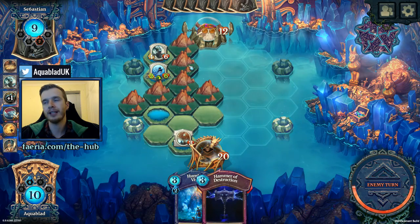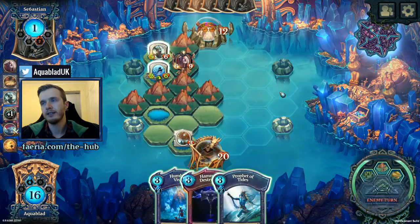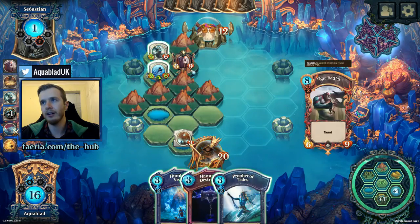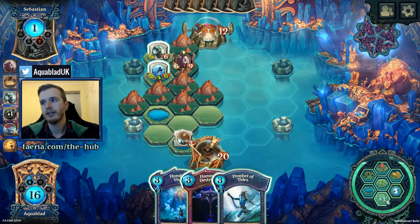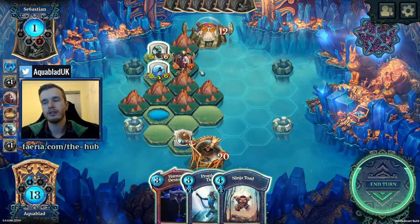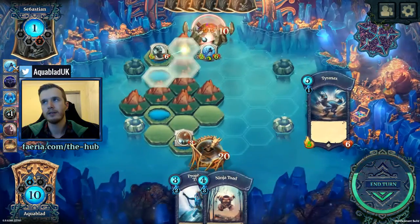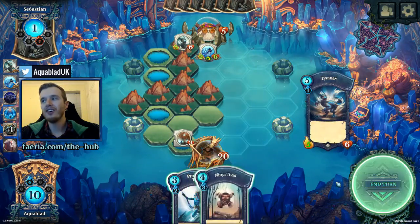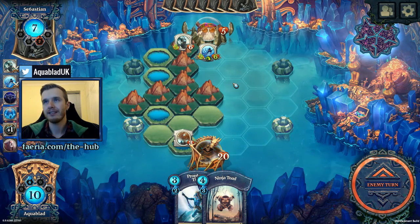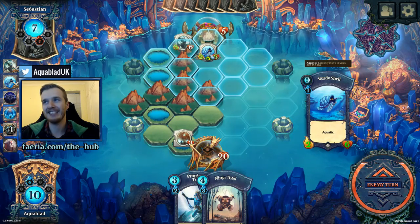Oh he's hovering — he turned that into a mountain. Another Ogre Battler? Yeah, figured as much. But we do have Humbling Vision at least. Wait a minute — we're too landlogged. Ninja Toad, Humbling Visions. Throw the hammer here — jump, jump. So as long as one of these survive I can get lethal next turn. Look at my Steady Shell's reach — he can go anywhere he wants apart from mountains: ocean, lakes, not a problem. It's going to be very hard for him to stop this lethal now.